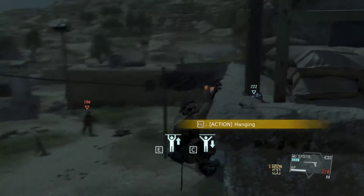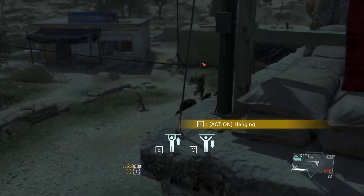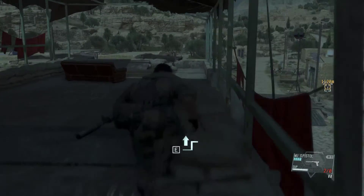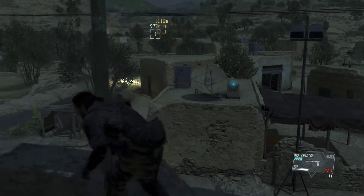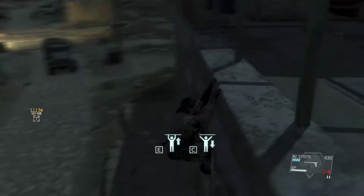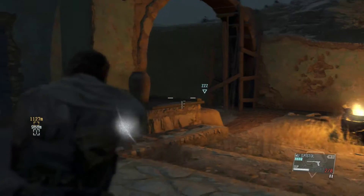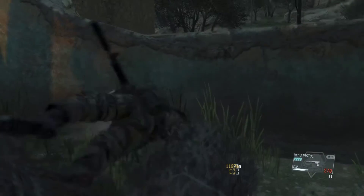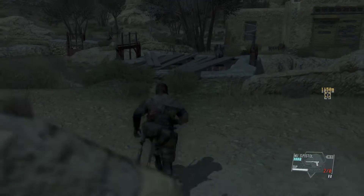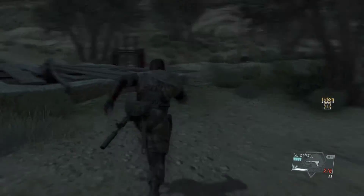I wish I had some more. So we've got to get back to my horse, which is over there. Man, this is bad. Let's go this way and out of the camp. This should be good.